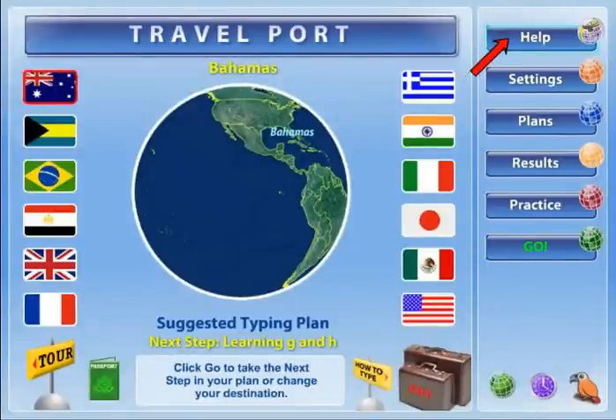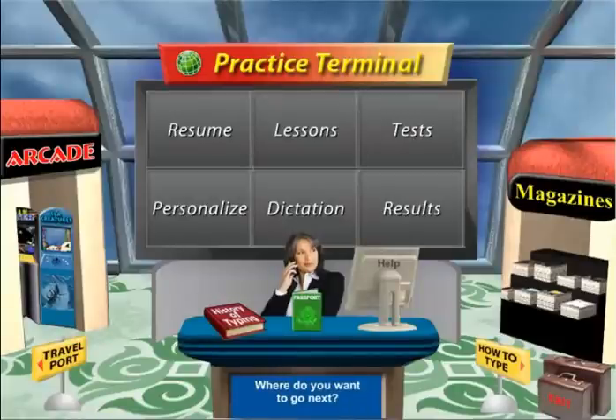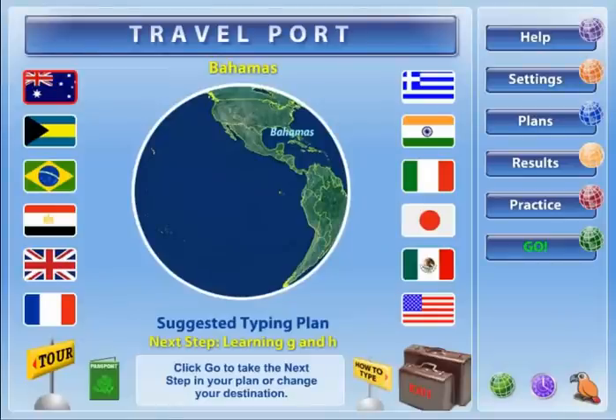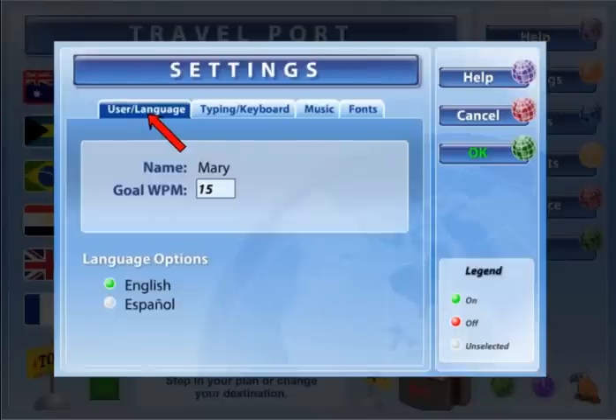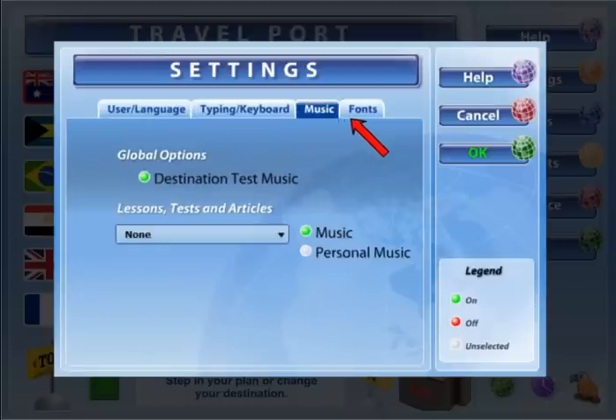Click Help to get assistance about using the program. In Help, you'll get an overview of all of Typing Instructor's features. You can even view a brief presentation about the history of typing. Access the Settings screen to customize your personal settings used while you are typing. Choose from User and Typing Controls, Keyboard Configuration, Audio-Video Options, and Font Specifications.